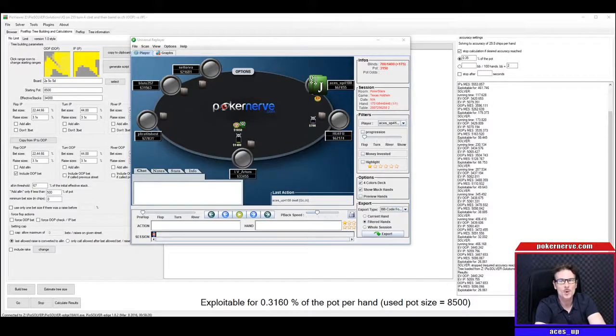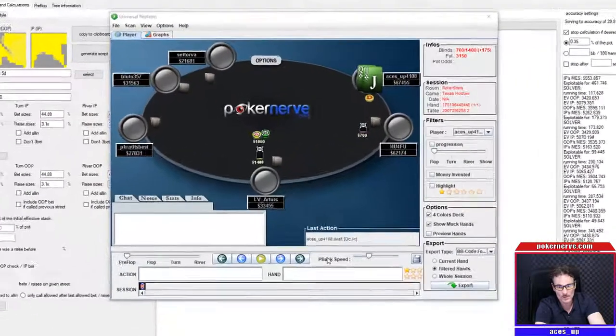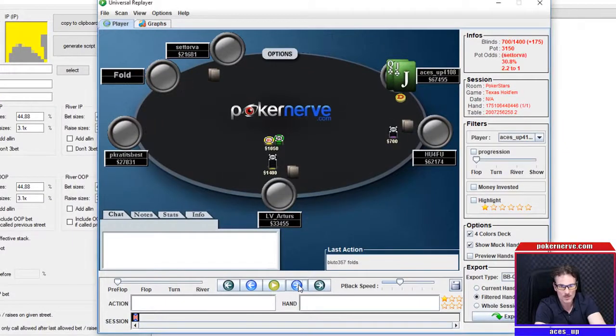Hi everyone, Ace is up here for Pokernerve. I haven't uploaded any content for a while so I just wanted to bring you guys some - I was just looking at a few hands. I'm taking a bit of a break from WCOOP just for a couple of days to refresh. It's hard being on the night shift, I was getting a little bit burnt out. It gives me a chance to do a little bit of study, and I thought why not, let's do it together. Here's the first of three hands that I'll be looking at that I've kept aside in my journal, intended to review when I got a chance - that being now. Let's get into it.